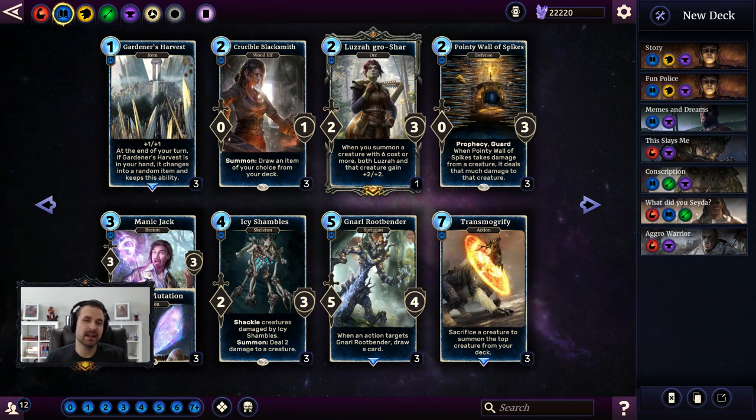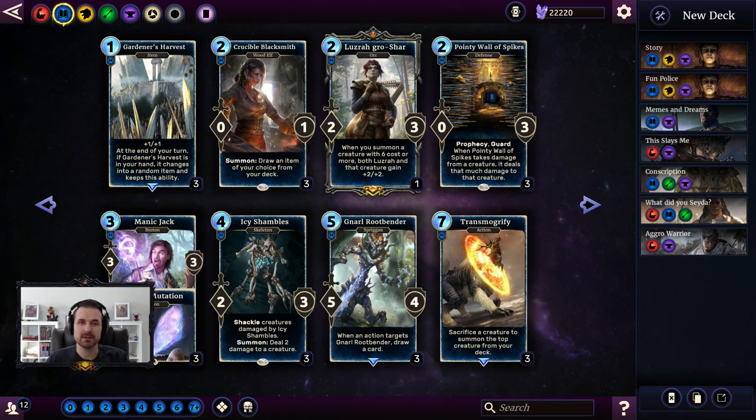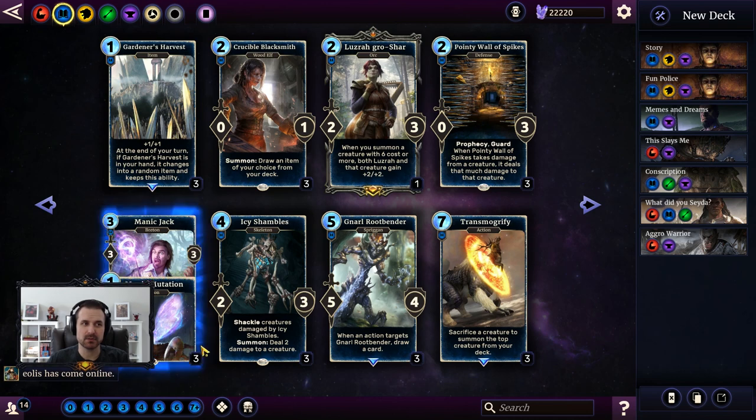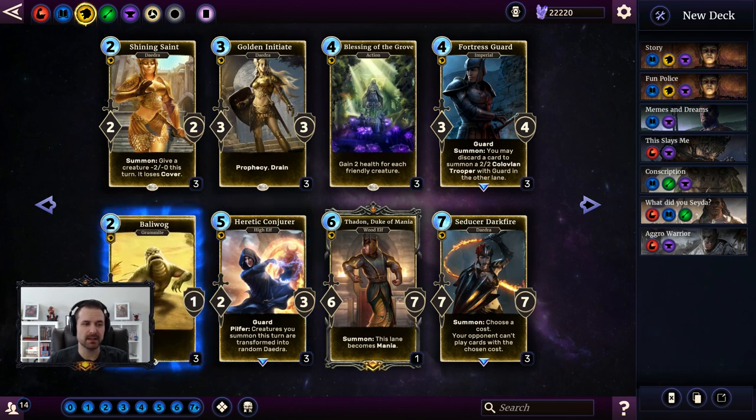Getting Charge if you're playing Manic Mutation on a creature that just entered play gives you a one-in-eight chance of getting Charge. I'm a big fan of both cards — they generate a lot of value. In that Sorcerer deck running lots of keyword generators, I was also running Gnarled Root Bender, and Manic Mutation on Gnarled Root Bender is also pretty good because you'll draw a card. Worst case, Manic Jack is a 4/4 with a random keyword for four — not terrible for a common. Very strong in arena.